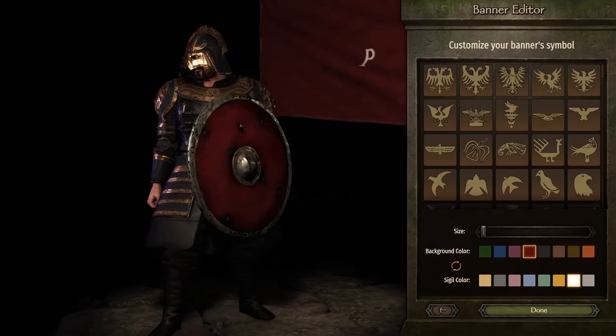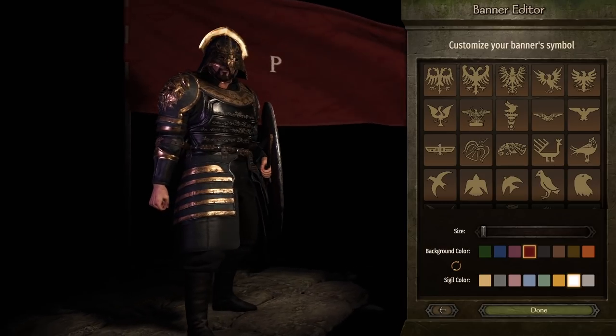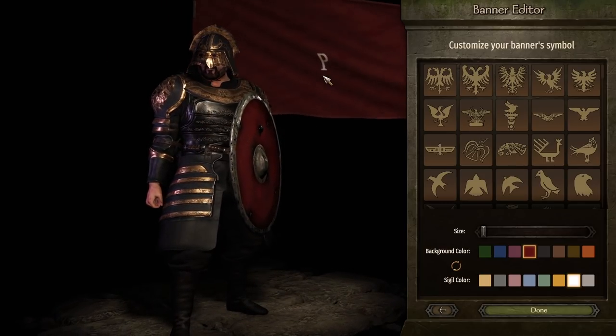I also wanted to mention we're facing a small P faction. Gregor Clegane — the giant mountain dude — his symbol is a small P.